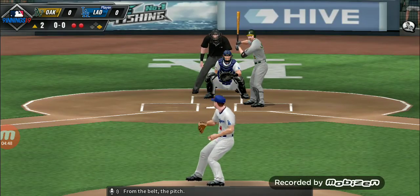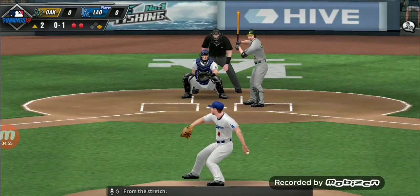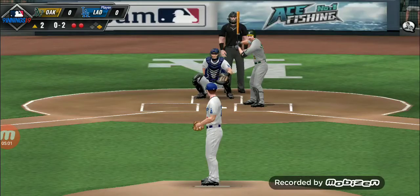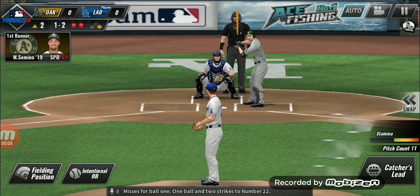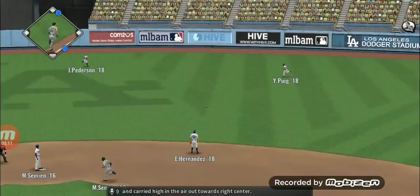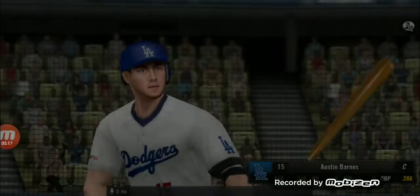From the belt, the pitch — and that one is a called strike. From the stretch, that is a called strike. Strike two, pitch on the way, misses for ball one. One ball and two strikes to number 22, one on — carried high in the air out to right center, Lee gets over there and makes the play.